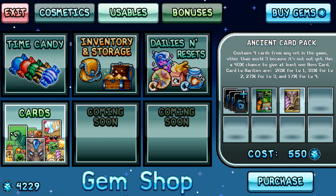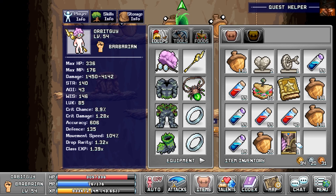Hey guys, welcome back to Idle On. Today we're going to be doing card pack openings, which should be really exciting because we're going to be opening ancient card packs especially. Those ones can get you some high level cards which give you various abilities in game once you equip them to your character. Let's start out with the first ancient card pack.